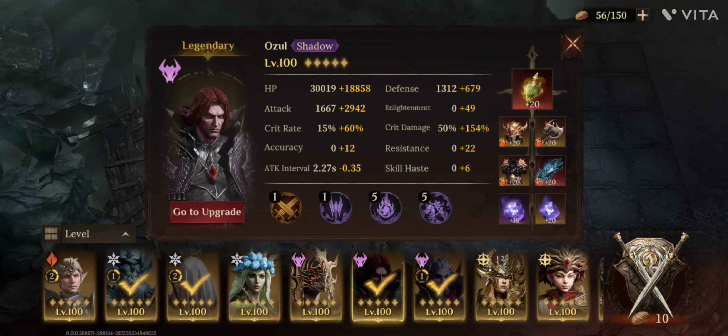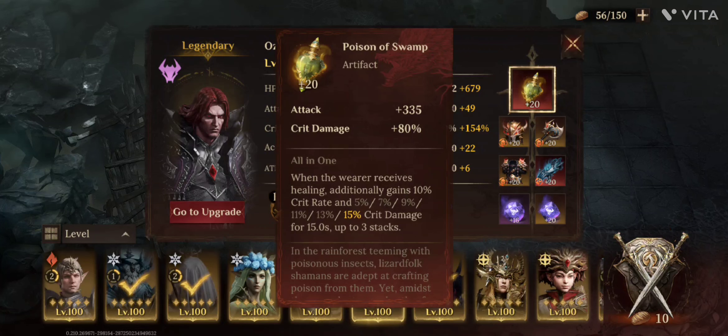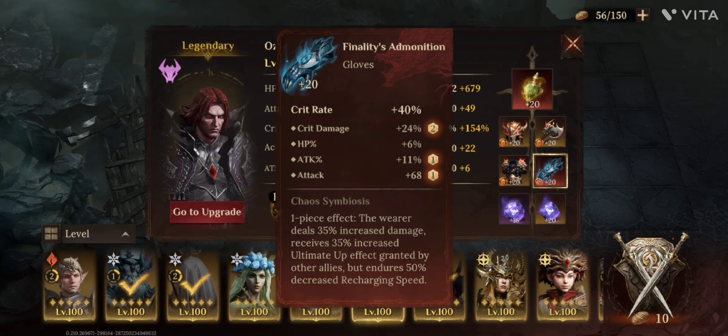The final part is Ozul. Same here — no crit damage legendary rune. He's using the poison swamp so he doesn't need as much crit rate as others, so 70 plus is enough. He's getting constant healing, and that's what Finja is for. He's also having some nice stats for crit damage.